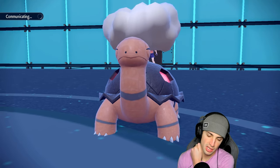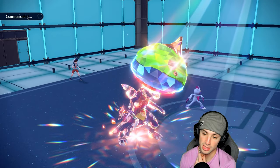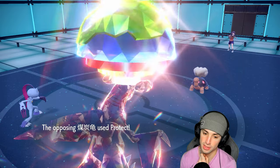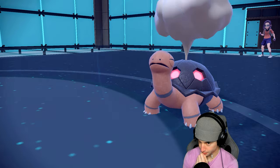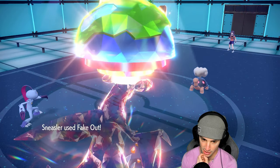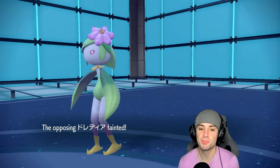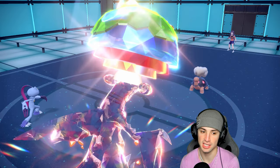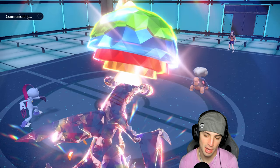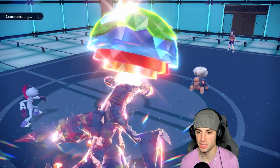Hopefully Goodra doesn't protect — I really just want to KO it with Fake Out. They could go into Indeedy, which could be rough. They're just going to protect Torkoal. Fake Out picks up the KO — that is pristine! We love to see that. Getting rid of Goodra is just top tier for us. The Sabotage gets blocked — Torkoal is kind of in a pickle now where Trick Room's not set up.